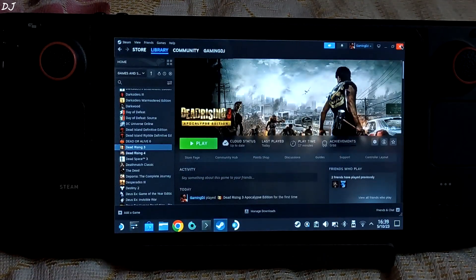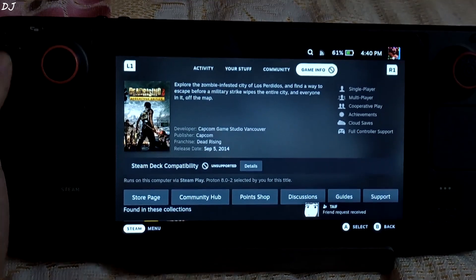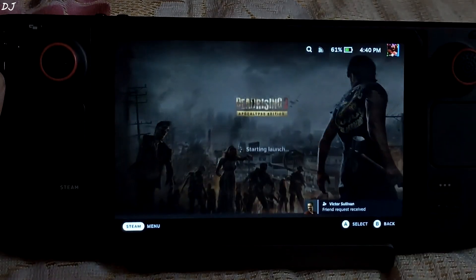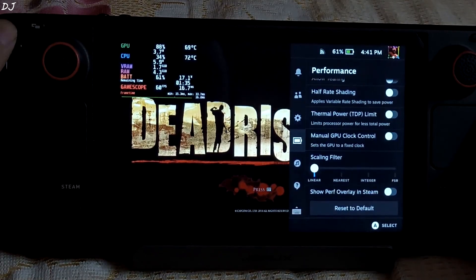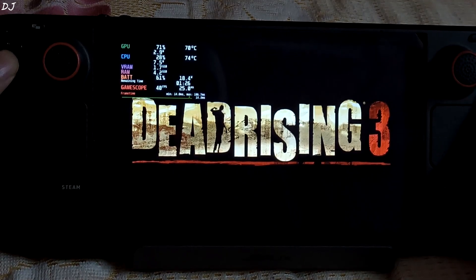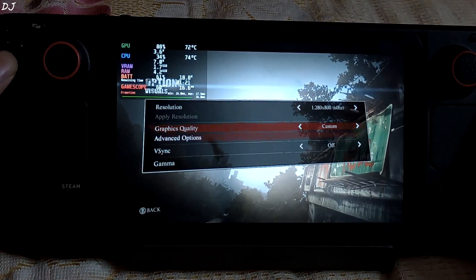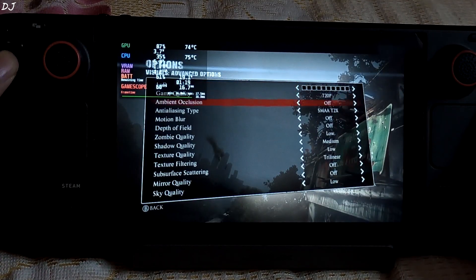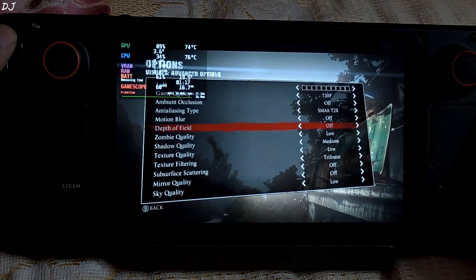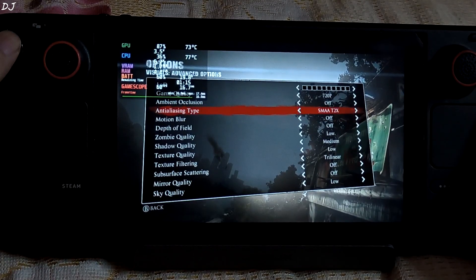Now we are ready to run the game. In the Game Info section, Steam Deck compatibility is marked as unsupported. I am using Proton compatibility layer version 8.0-2. I will be targeting 60 FPS in this game. In the Performance tab, not using FSR or any other setting, frame rate limit set to 60. In-game settings: 800p resolution, shadow quality set to medium, regular settings set to low, effects disabled, anti-aliasing set to SMAA T2X.